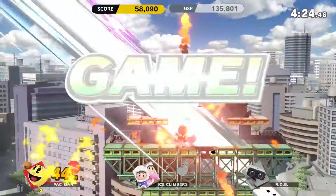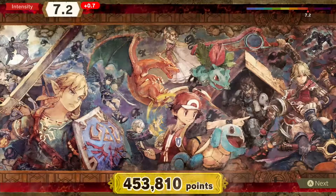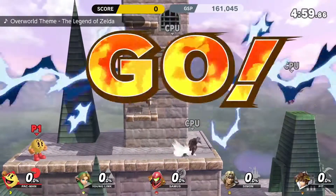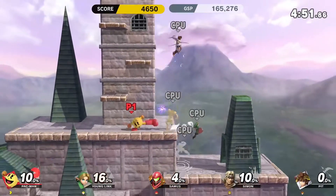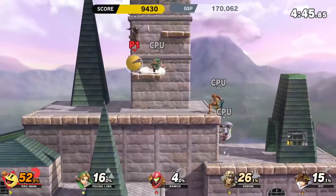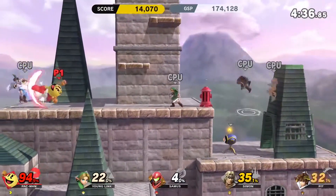Let's finish blowing you up. I still haven't got around to Pac-Man's neutral B. His neutral B is kind of an assortment of items that he can do. I hate Simon Belmont and his stupid whip.